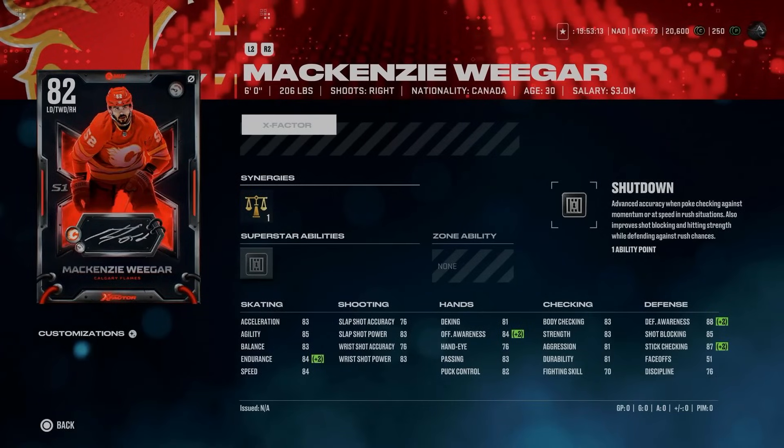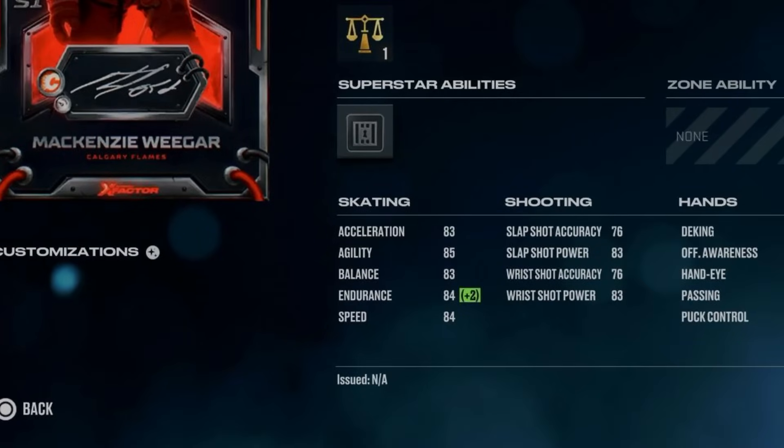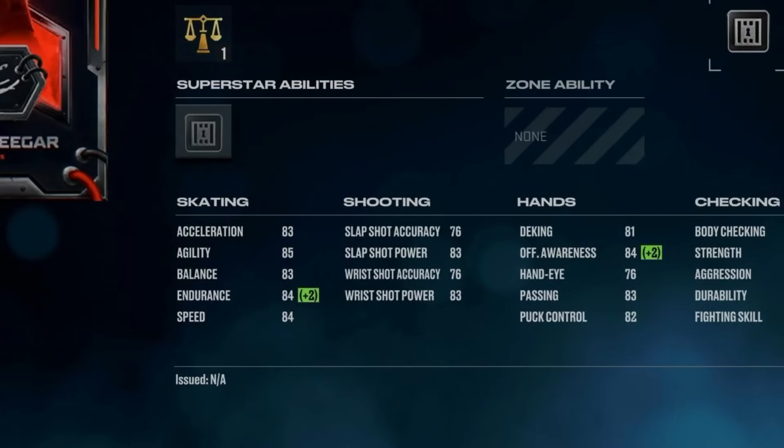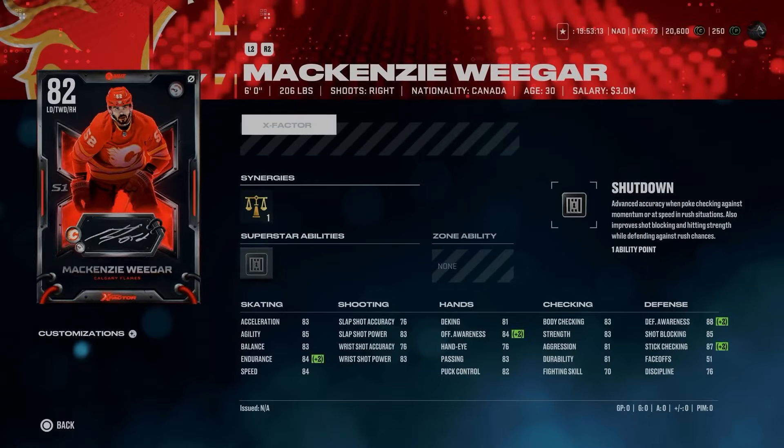From the Calgary Flames, we've got the 82 Mackenzie Weegar at 6'2", 206 lbs. The right-handed defenseman has Two-Way Defenseman, which is one of the better synergies in the game. He also comes with Silver Shutdown, which is still one of the strongest abilities in the game. At 84 speed, 83 acceleration, and 85 agility, he is on the slower side. His shot is real rough, even with the massive boost to one-timers from the point. However, Shutdown and his defensive attributes do make him kind of interesting for your initial team.